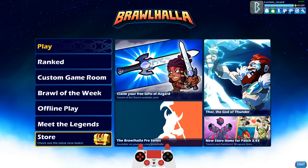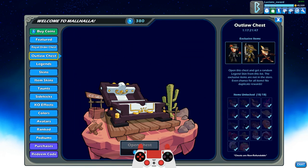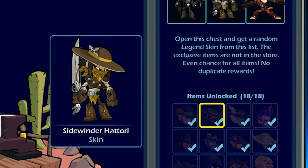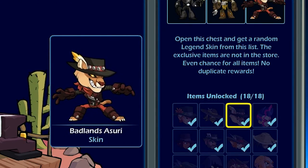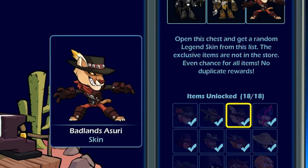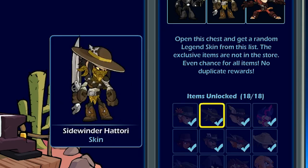How's it going guys? This is Lucian Swordplayer. Brawlhalla for you guys. Today I'm going to dedicate this video to the entire exclusive collection of skins in the outlaw chest, which is Aces High Caspian, Sidewinder Hattori, and Badlands Azuri. I have done a video on these three legends before and the outlaw chest before, but it was a long time ago, so we're going to revisit this team of outlaws and see what we can do.